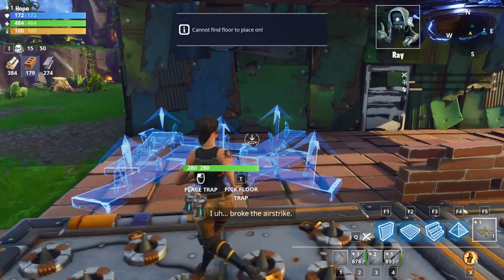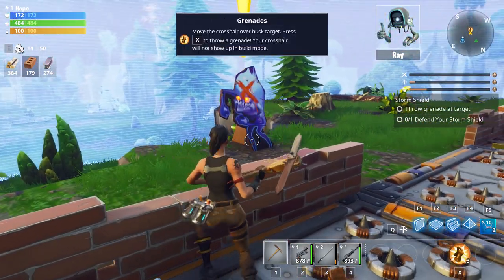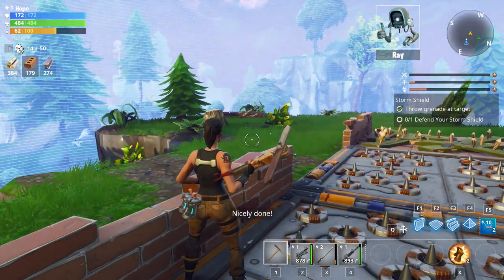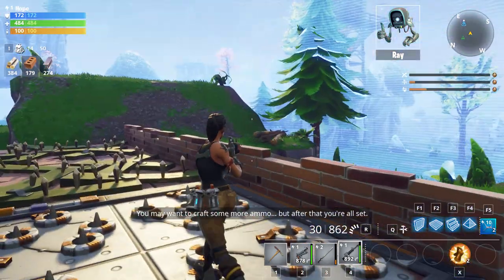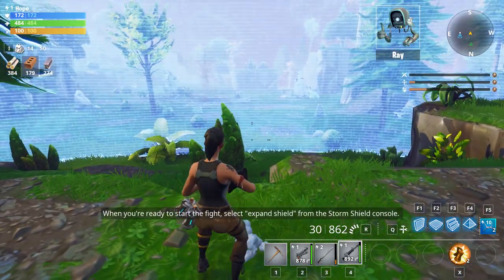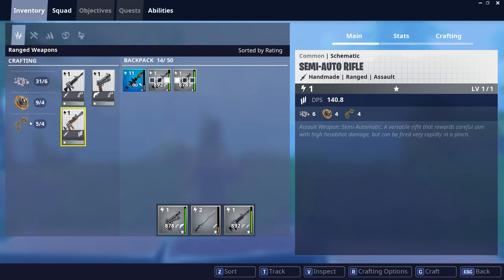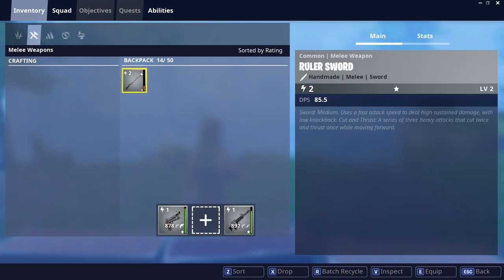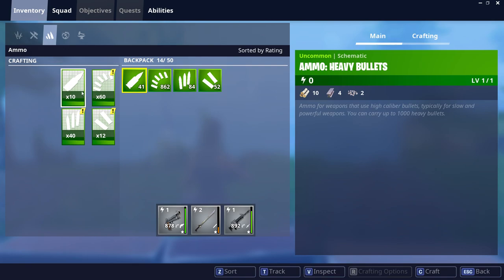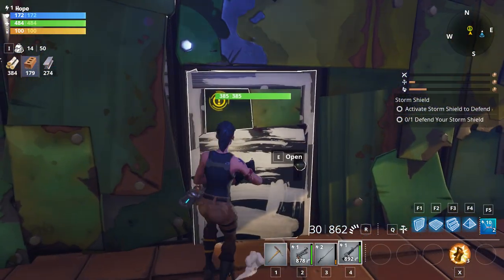Confession time — I broke the airstrike. Let's not dwell on who crashed what into a mountain. So for now we'll stick with grenades. Here's a target — try throwing a grenade at the target. Nicely done. If your walls take damage during the fight, you can repair them as long as you have enough of the matching material. I have 800-something bullets — I think that should be enough, hopefully. When you're ready to start the fight, select Expand Shield from the Storm Shield console.